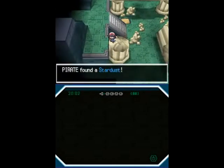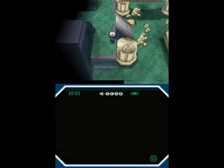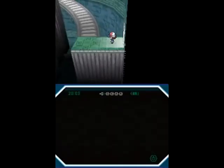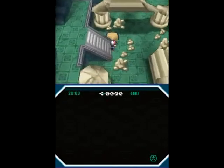In fact, I use a Golurk on one of my Trick Room teams, so yeah, it's actually very, very slow. So anyway, we get a Stardust here, and I kind of want to stay on this area because I get the feeling that wild Pokemon don't actually show up on the higher floors.